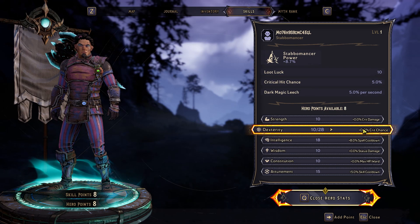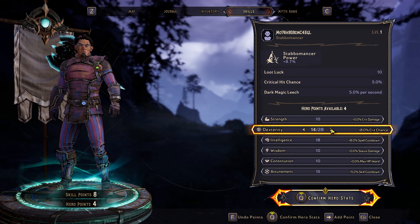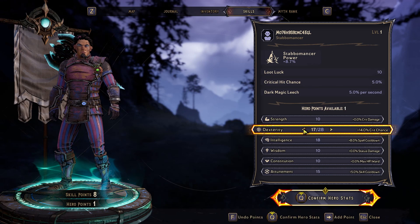There's also dexterity hero points. These increase your crit chance by 2% per point in a linear fashion.